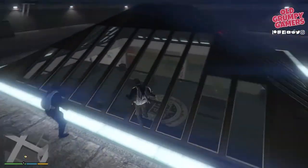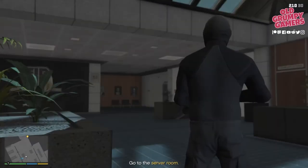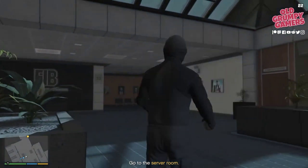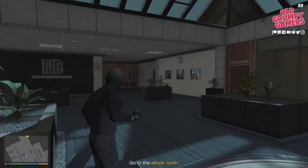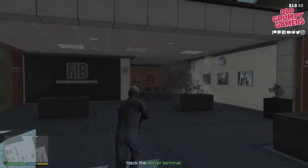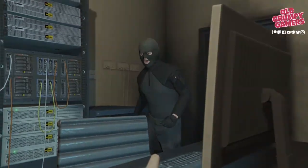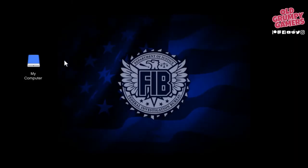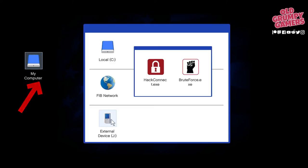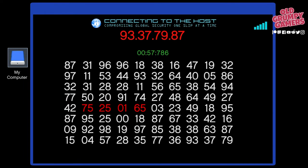There we go — landed. Skip the cutscene again and head over to the door. Lob a grenade to open the door quickly, then head straight through and to the right — there's the terminal. We've got the hacking mini-game: go to my computer, then the external, and the hacking option.